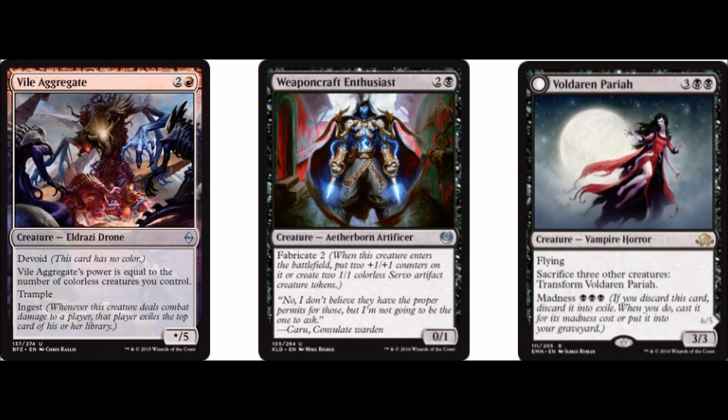Moving on, we have 4 Vile Aggregate, which is a */* for 3 — its power and toughness is equal to the number of colorless creatures you control — and it also has Trample, so this will usually end up being about a 3 or 4 power Trample creature for 3. Then we have 4 Weapons Craft Enthusiast, another card I'm not really sold on. It is a 0/1 for 3 with Fabricate 2. It works well with the Vile Aggregate and the Flayer Drone, which is why it's in the deck.